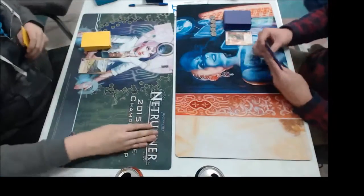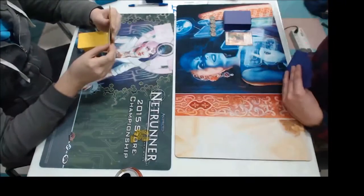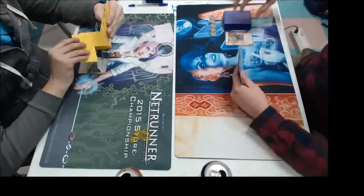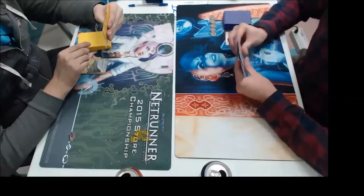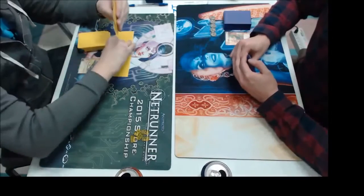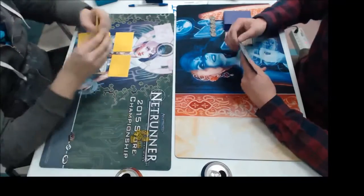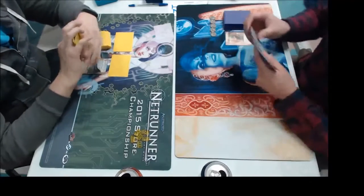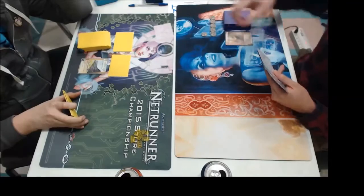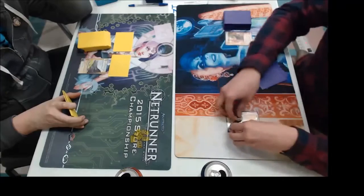That was my game plan. I was going to try to do all the damage, offer a friendly handshake, and then light their place on fire. That's how you do it with Harpsichord. I installed a couple of pieces of ice over my remotes and took a credit to start. It's a pretty common start. And I find with Butcher Shop that you want to get the money game up right away. Absolutely. It's a money game advantage.